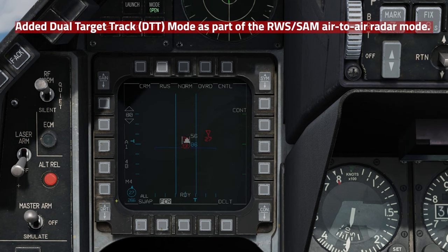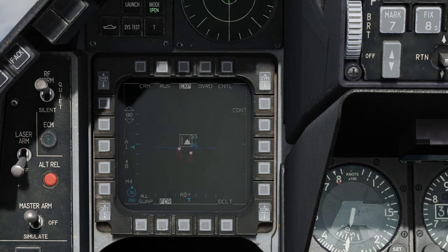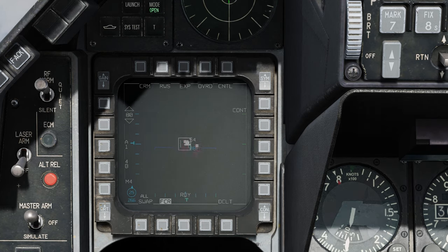Next we're going to talk about the DTT or dual target track, which is a sub-mode of range while search. I'm going to expand with the pinky switch so you can see a little bit better. We're going to bug the first guy with TMS up short, and we're going to bug the second guy with TMS up short as well.